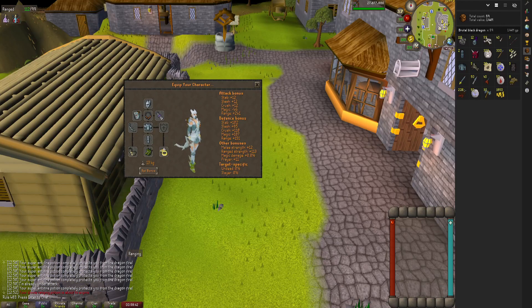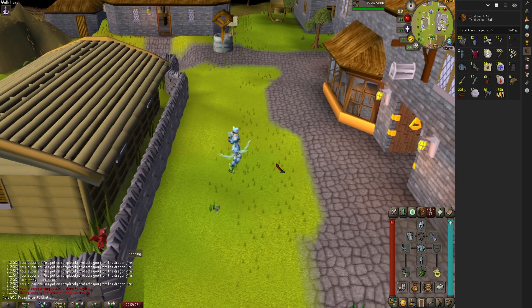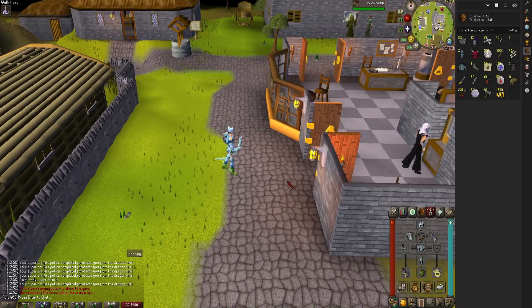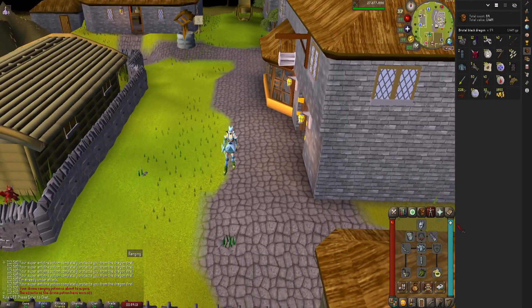I just wanted to show the setup with the stats. We got 241 range attack bonus, pretty good defense bonus, and range strength of 113. So this is going to be a pretty good setup. It probably won't be as great as the T-bow, but it shouldn't be too far off. Let's go see what the kills per hour are going to be.